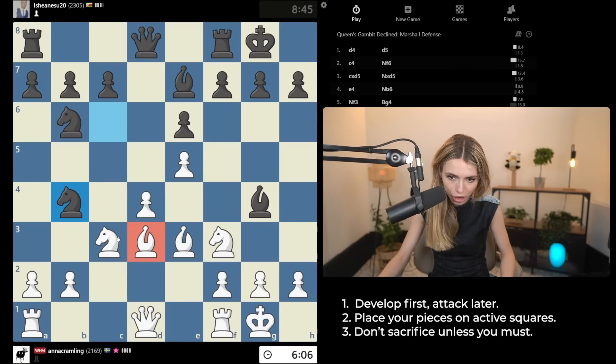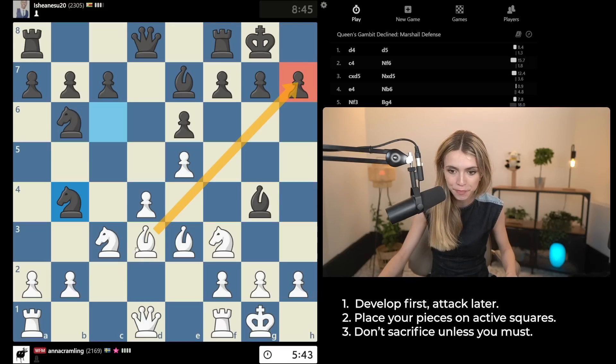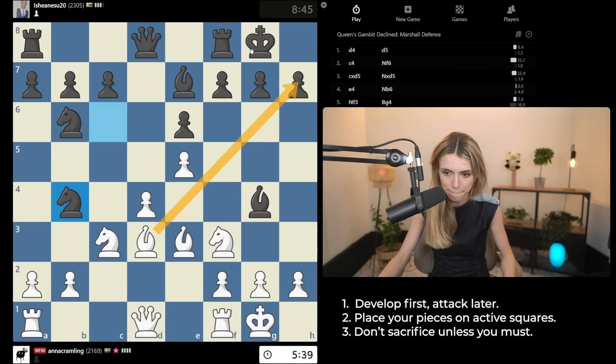I'm looking at three different moves. The first one is bishop e4, threatening the pawn on b7. The second one is bishop b1, with the idea of lining up my queen and creating a battery towards the king. The third one I'm going to analyze very briefly is bishop takes h7 — because as an attacking player, and honestly as any chess player, you should always be analyzing checks, captures, and attacks in a position.